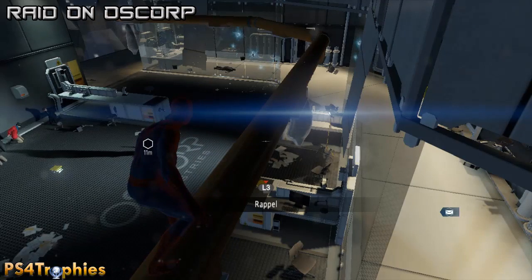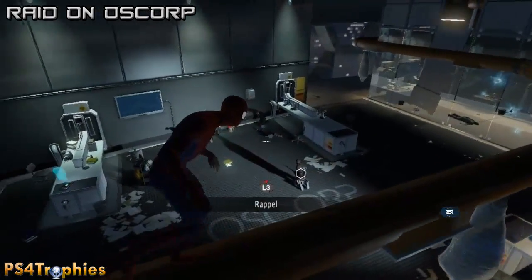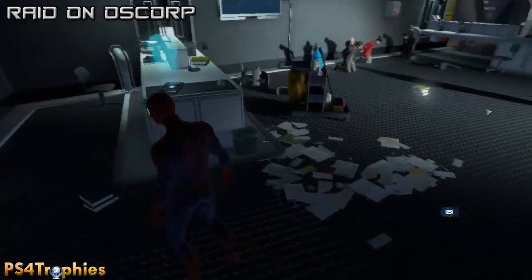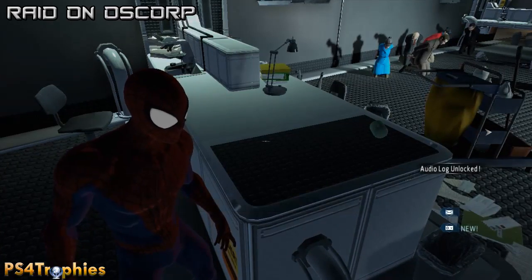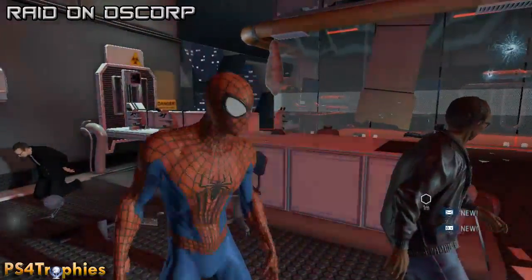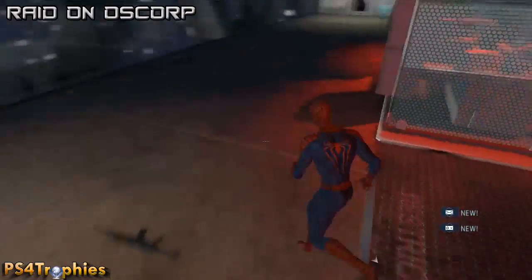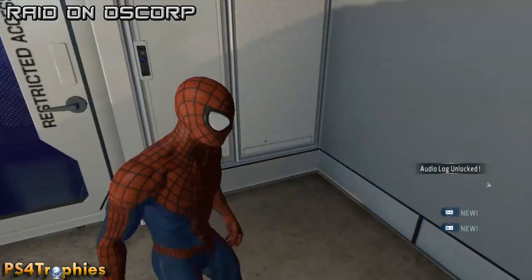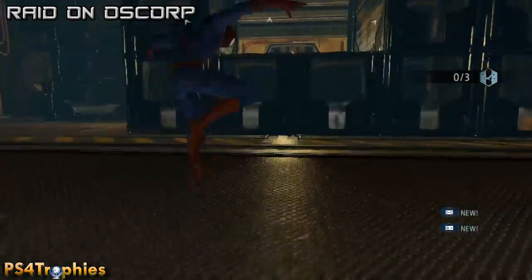There are also a couple of audio logs in this exact same room. The audio logs are not hard to miss - there's a hologram of a person's head on top. There's one right over here, so we jump down and pick up the audio log. There's another one nearby - after freeing Dylan, head to the back and go to the right, and there's one in the corner.